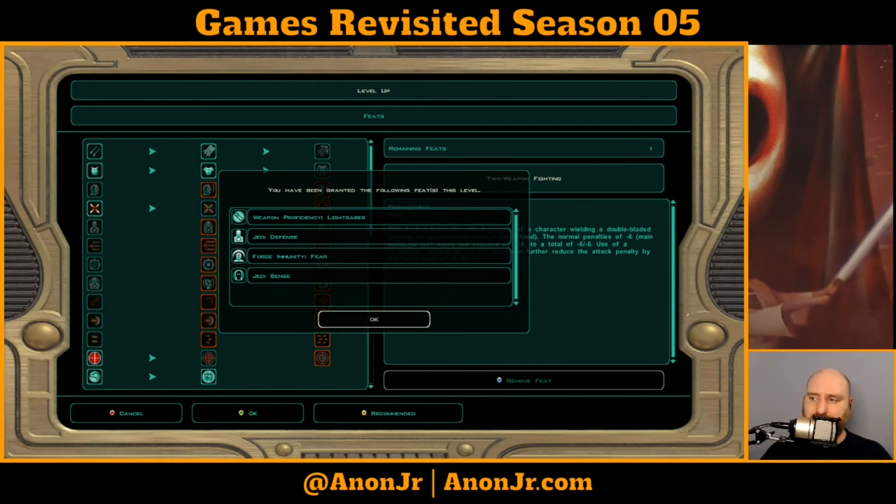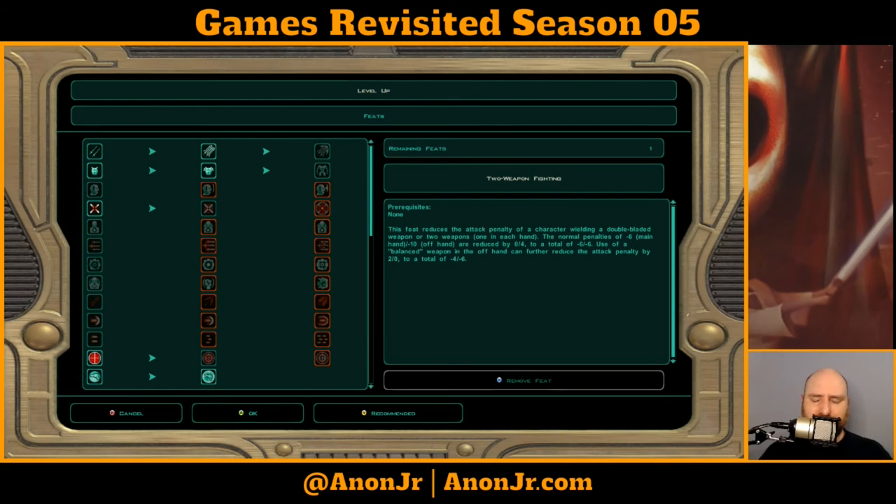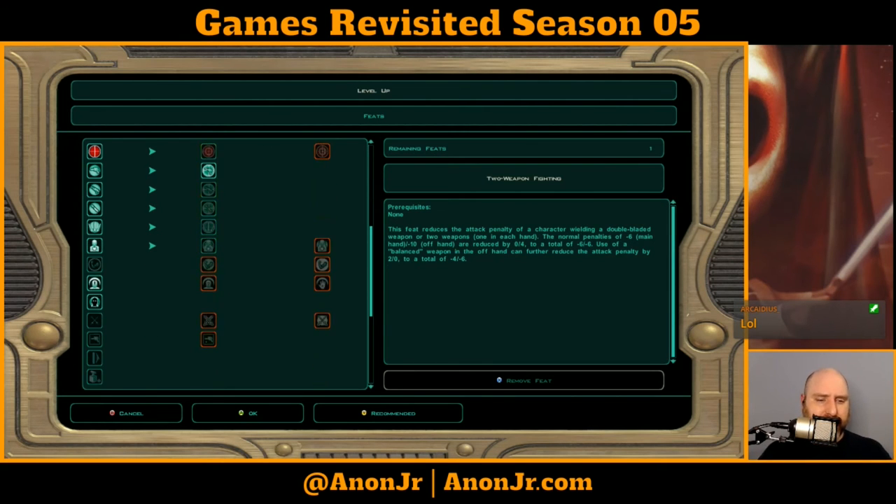For feats, he just got Weapons Proficiency Lightsaber, Jedi Defense, Force Immunity to Fear, Jedi Sense — all the good stuff from first level Jedi Sentinel. I still want to sing that Judas Priest song but I don't want a copyright strike — go look up 'Judas Priest - The Sentinel.' One of my Coffee Craft live stream replays got struck for using a song out of YouTube's library for creators, because somebody else uploaded it and tried to claim it as their own. Anyway, that's another thing for another day.